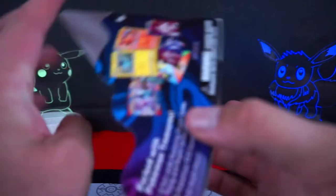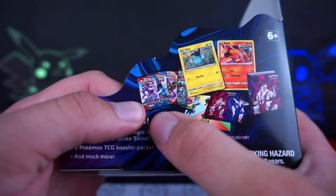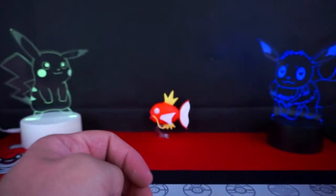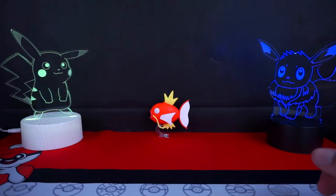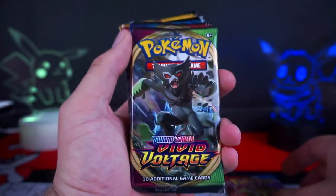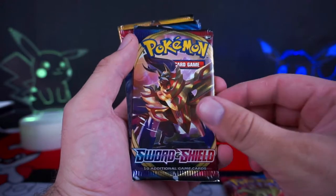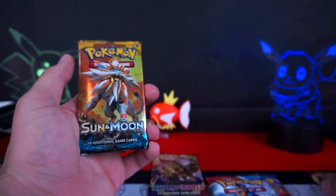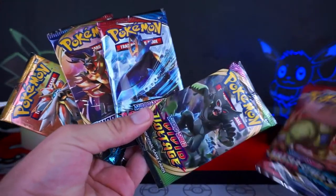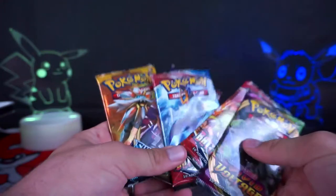Before we look at the packs that come inside, I'd like to point out that it's supposed to have two Battle Styles, a Sword and Shield, a Sun and Moon, and a Vivid Voltage. The Pokemon Company is sometimes inaccurate about describing the packs that are going to come in them, but sometimes they are very accurate. Pulling these packs out — we have a Battle Styles, Vivid Voltage — yes! — a Sword and Shield, Battle Styles, and Sun and Moon. They had all of the packs disclosed. That is sick! It comes with a code card too if you guys want it.